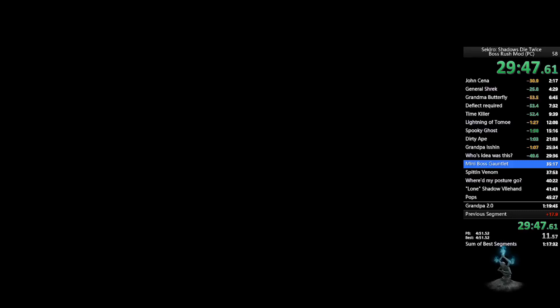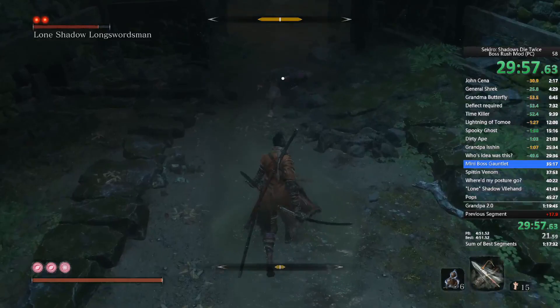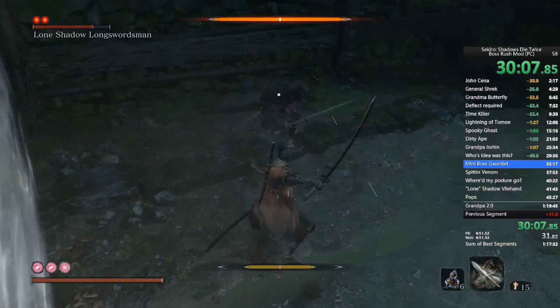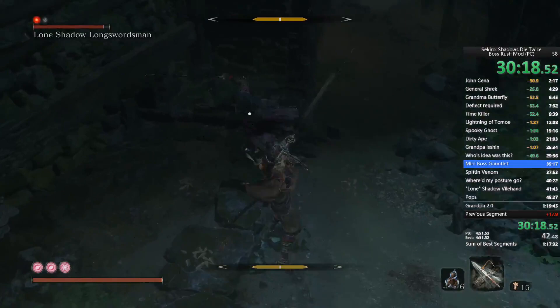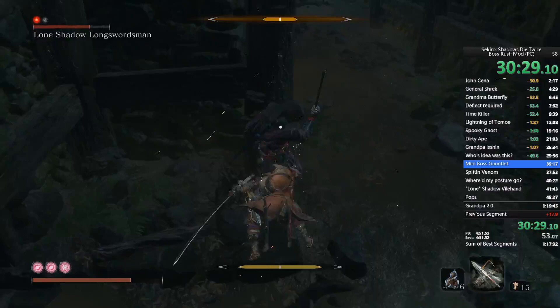This first one is easy at this point — doing him earlier is a lot harder because you don't have the posture to deal with him as well. A tip: try to stay in the center of the arena as much as you can, because if you get into a wall you can get screwed over. This happens not just in the boss rush mod but in the main game too.